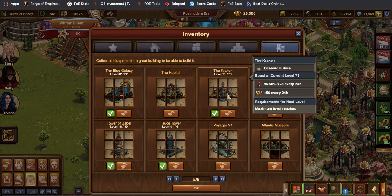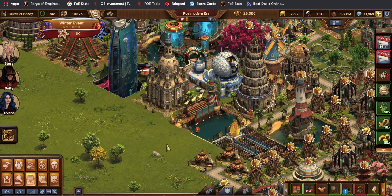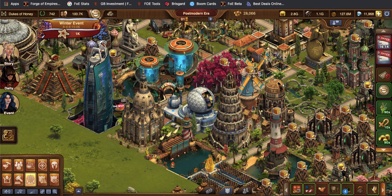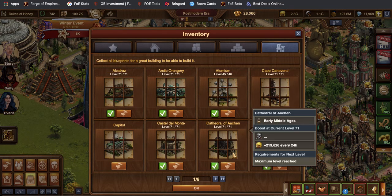The Kraken — when you collect your Kraken, this will also be a little power boost, and it'll show you how many battles you have left, with a little tentacle icon. So that'll also show up in your bar.